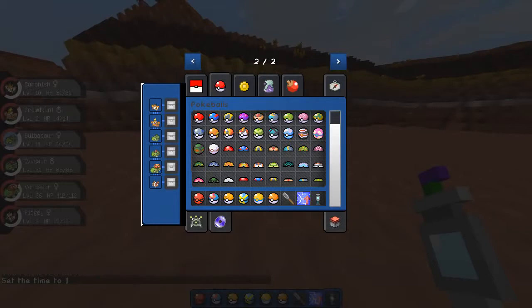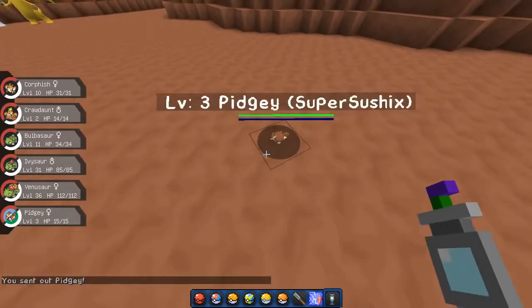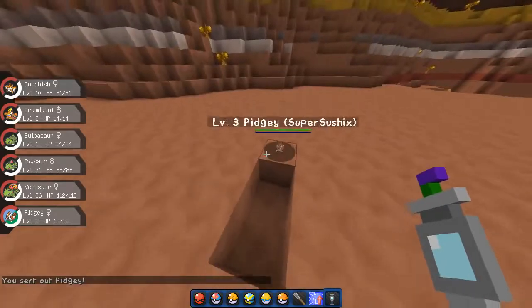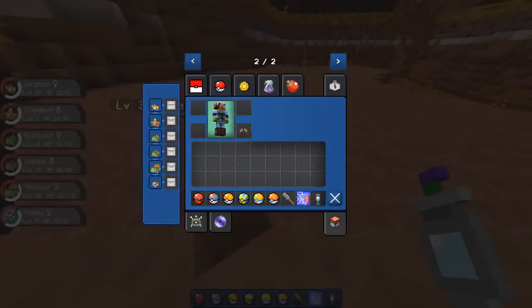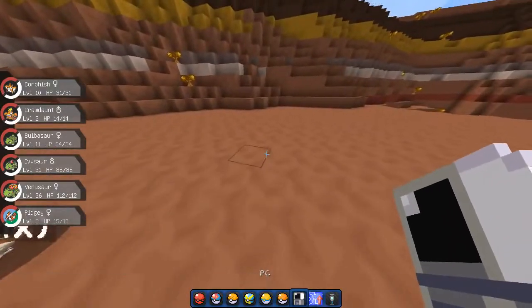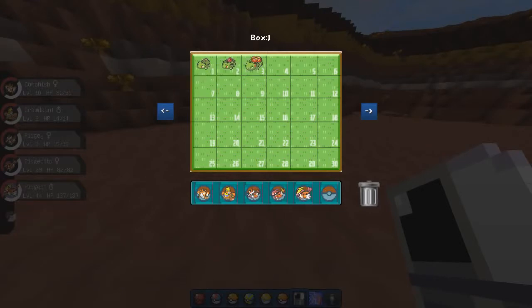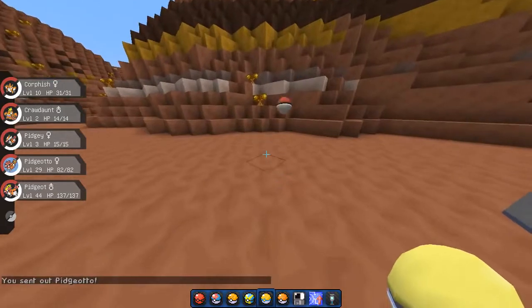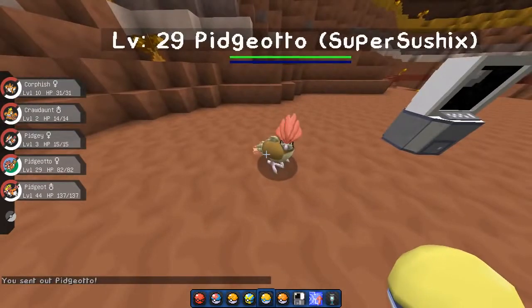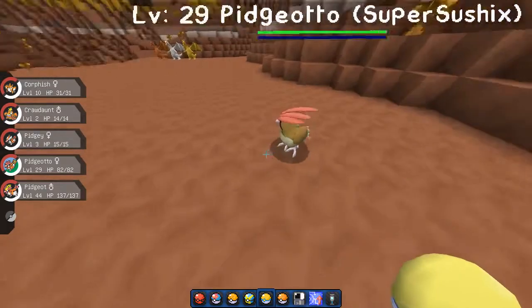Next we have new models and animations for Pidgey, Pidgeotto, and Pidgeot. Take a look at Pidgey here — he's very small, but you can see there are little animations. I've got a lot of stuff to show you guys this update, which is great. So we have Pidgeotto next, and wow, he looks really cool. They actually changed his whole hairdo — he looks a lot better than he did before. You can see his little tail feathers bouncing up and down, which is really cool.